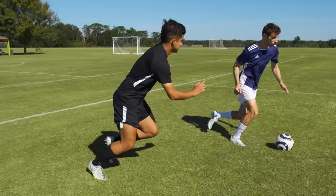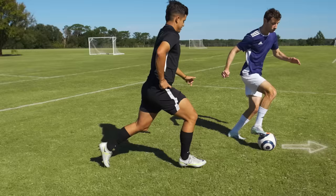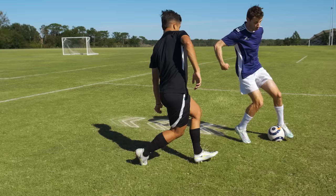The Roll Cutback. Defender is running with you. Start by using the underside of your foot to roll the ball away from the defender. Then use the inside of your other foot to cut the ball back behind your leg and against the momentum of the defender.